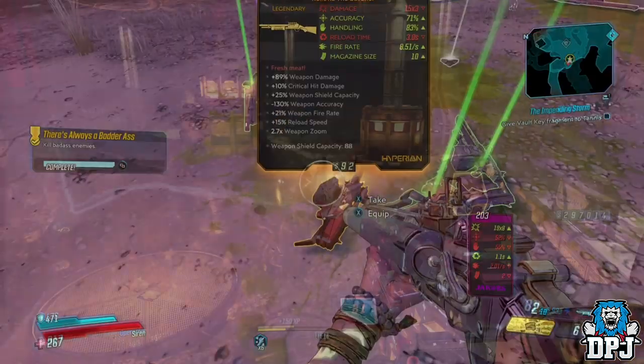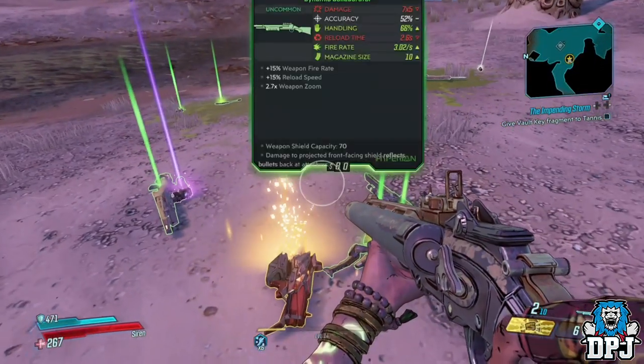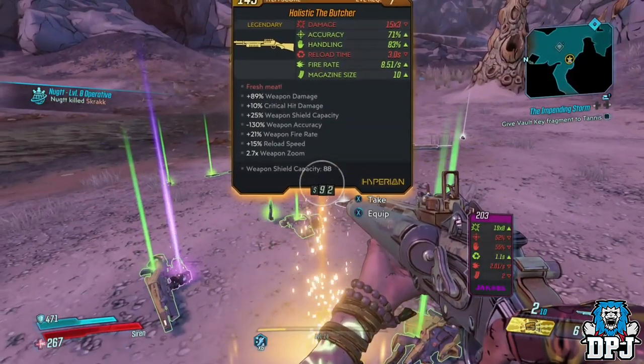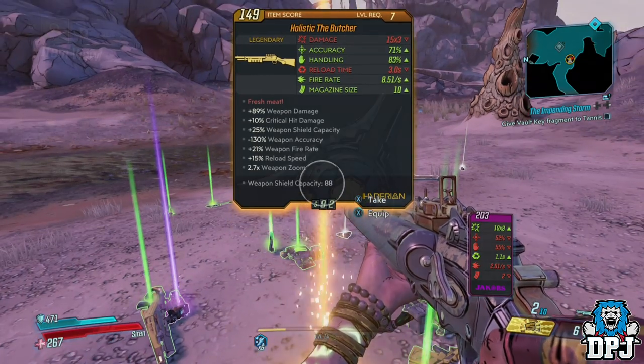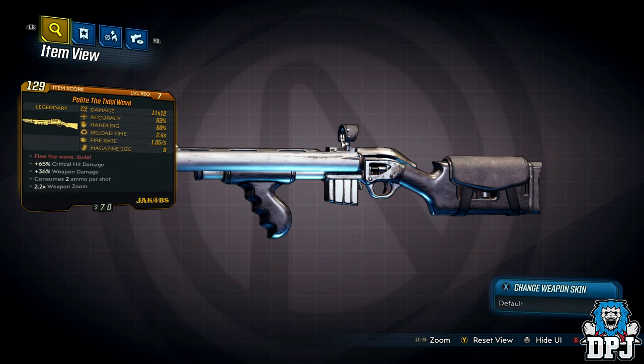My pal who has been farming this spot for days has also had other legendary items drop from this exact same spot, including 2 other weapons and a shield. The 3 other items are the Equalizer Novel Shield, the Polite the Tidal Wave Shotgun, and the Holistic the Butcher Shotgun — all seen on screen now.